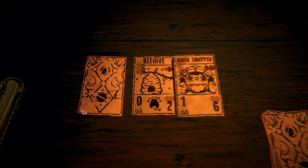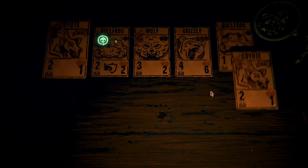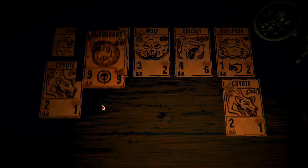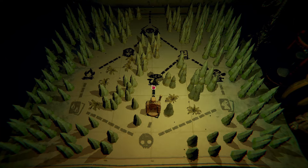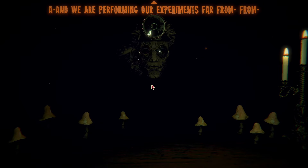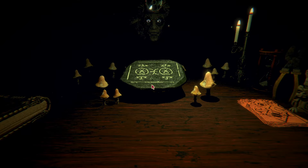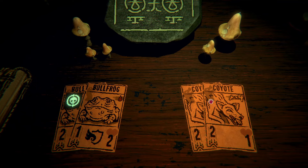Beehive — fine. Skunk is alright. This one has my sigil but it's a two-cost and my deck is already too expensive. I like the beehive as a defender, but the skunk is great against flyers as well. We're not running any insect synergy and we'll already have plenty of free summons with the bees. We'll call that a win and move on. It's myco time now. Do we myco our strong bullfrogs or our weak coyotes? This at least simplifies the coyotes to one card.